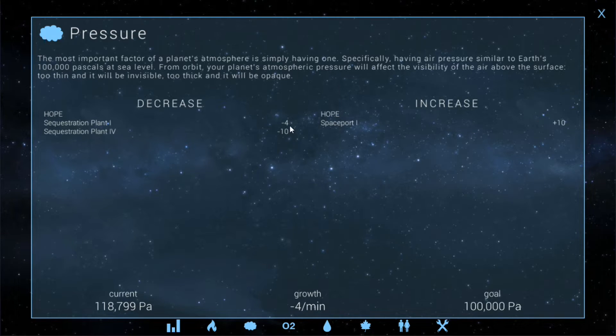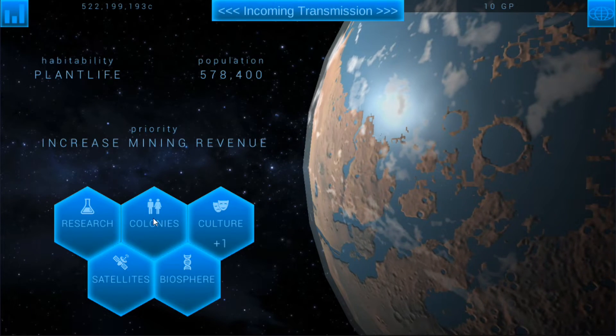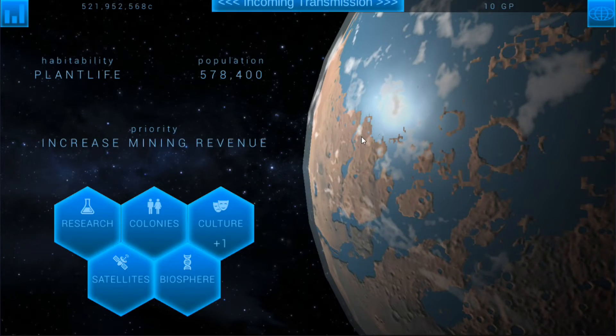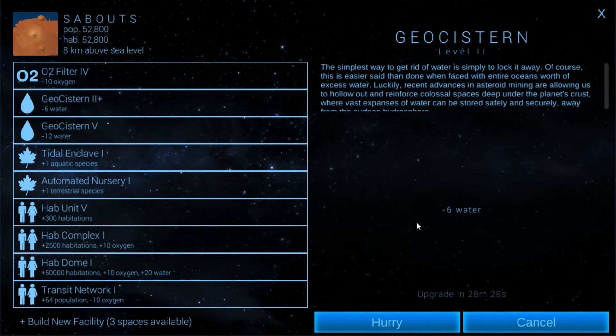The sequestration plant is fine because I need to get the pressure a little bit lower anyway. I'll let that run for a bit and then probably turn it off. For water, we're plus three but a little over our goal, so we're going to upgrade those to start subtracting. If we go in here, we've got the geocistern — this one's upgraded all the way, but we'll keep upgrading this one to get minus one. Then in subouts there's another that'll start subtracting water, which is what we want.